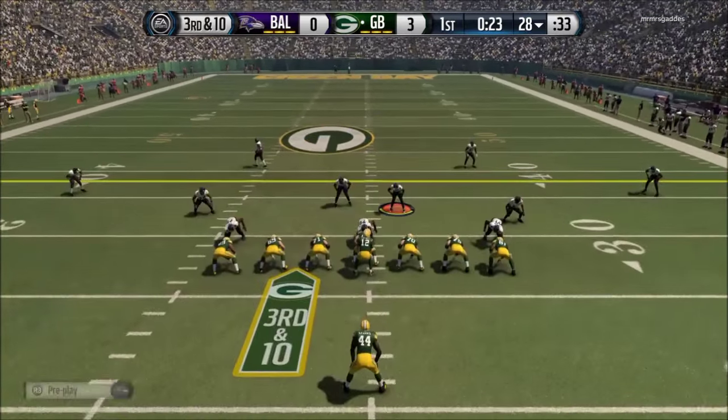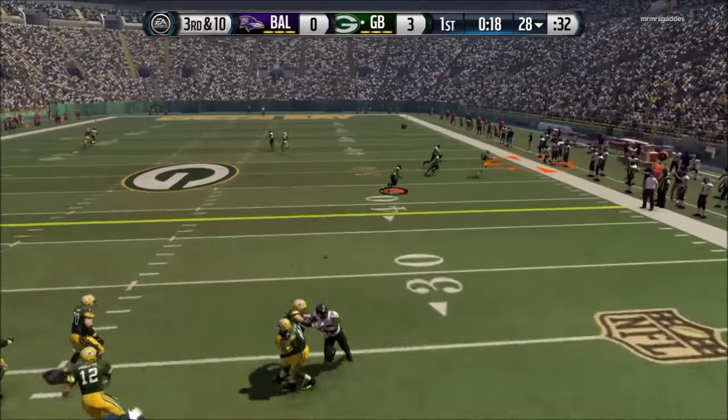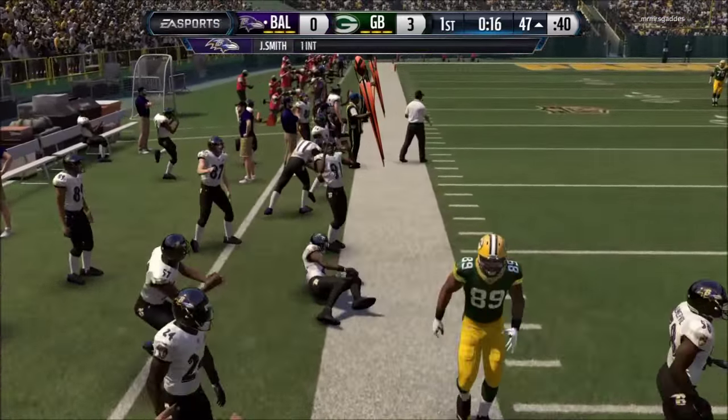We're going to start it off right away with number 10: Jimmy Smith toe drag swag. My opponent has Aaron Rodgers trying to go towards the sidelines, but Jimmy Smith makes the athletic grab and also makes sure to drag his toes.